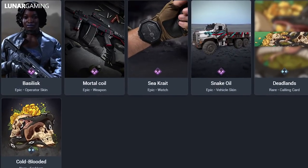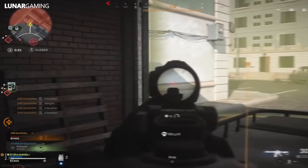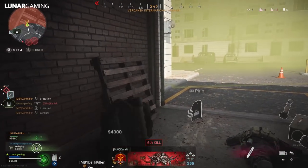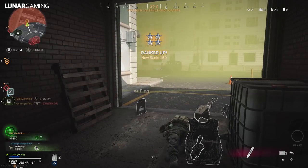We have a new operator bundle this week: Cid has gone rogue in her new skin and blueprint for the fan-favourite Assault Rifle Juliet in the Cid Rogue Operator Bundle. The bundle includes a watch, a vehicle skin for the cargo truck, a calling card, and an emblem.